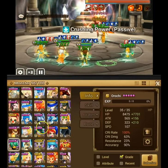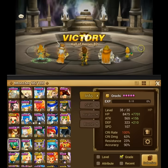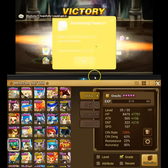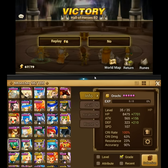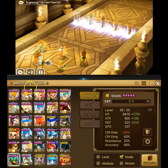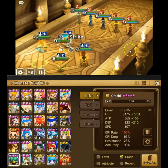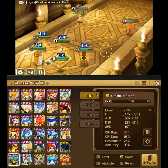Orochi is actually a pretty good monster for this dungeon because he puts up all the damage over time effects, which helps a lot with bosses that have really high hit points. I used the same team I use for Giants B10 because I know it's very survivable with a 100% success rate. Once I confirmed 100% success rate, I started substituting monsters to speed up the runs — I added Julian and Lucian, which decreased run time quite a bit.